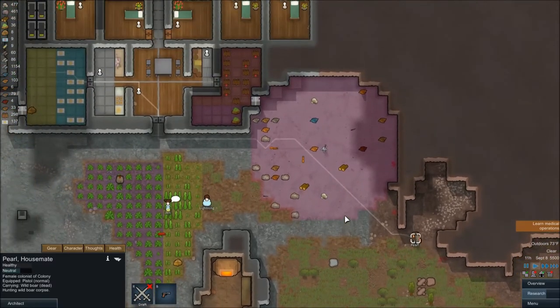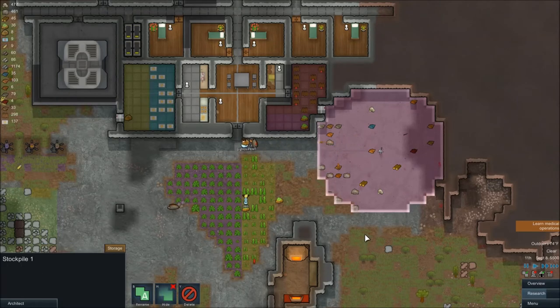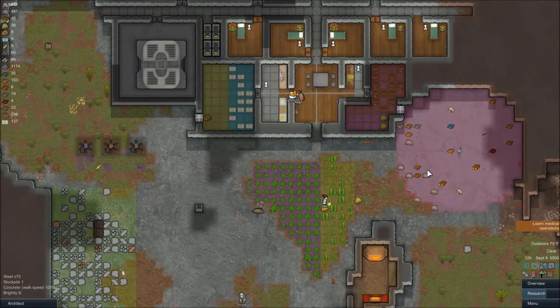Usually if you have the default stockpile, it's going to take it to the first stockpile you ever made. I have it set for my stockpile to take it into a freezer right now. You need to be careful after you put it down because if you don't butcher it in time, it's going to start to rot.